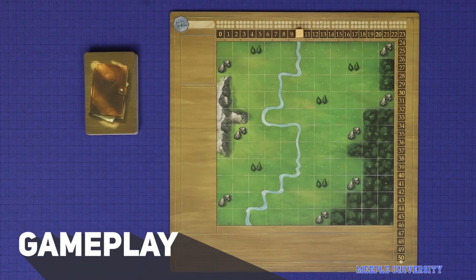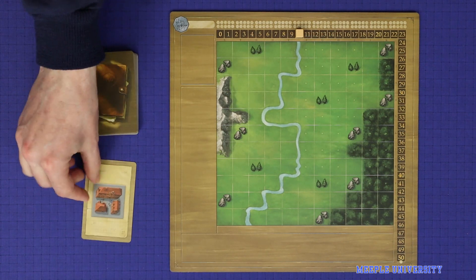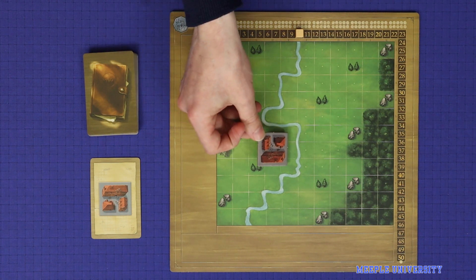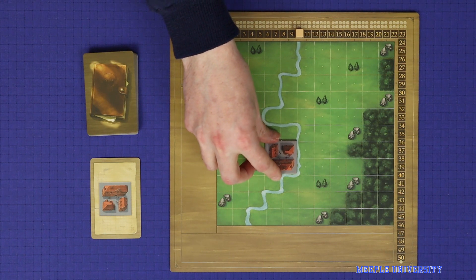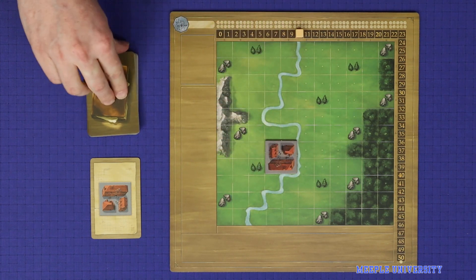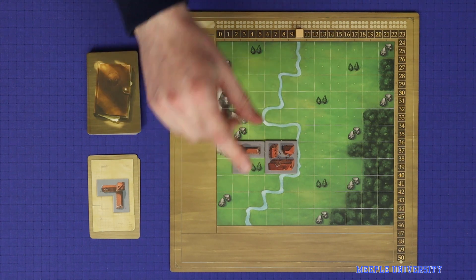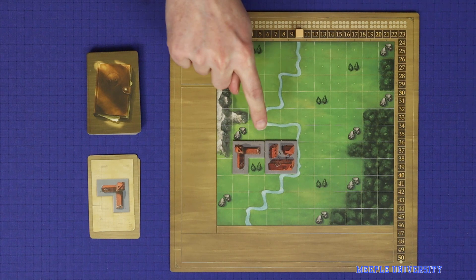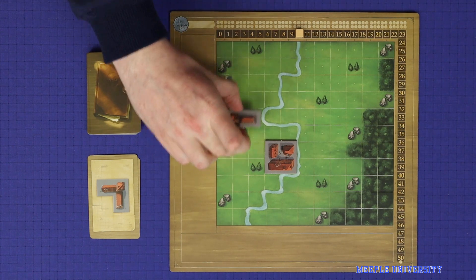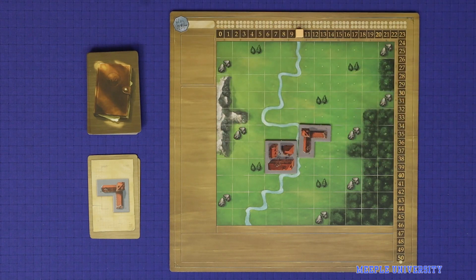My City is played in a series of turns in which all players play at once. To play a turn, flip over the top card of the construction deck and then all players in the game must construct that corresponding building, placing it somewhere onto their map. The first tile placed in the game must be adjacent to the river. All subsequent tiles played must share at least one face with a tile that has already been built. This must be an orthogonal connection — it cannot be a diagonal connection. A tile built over the other side of the river is also valid as long as it has a matching face.